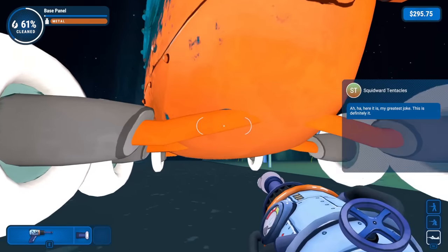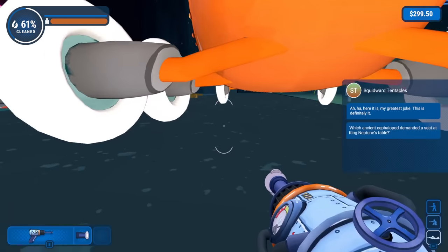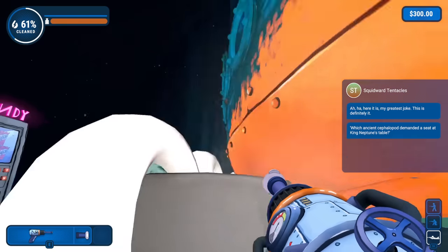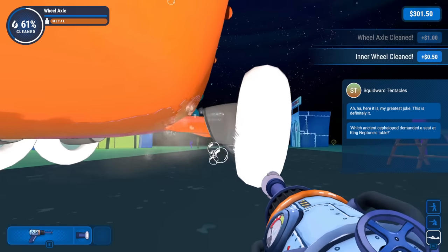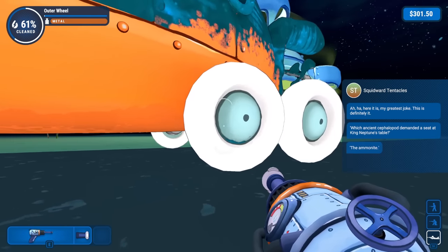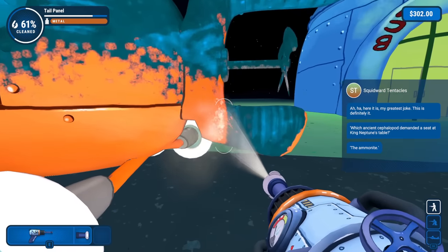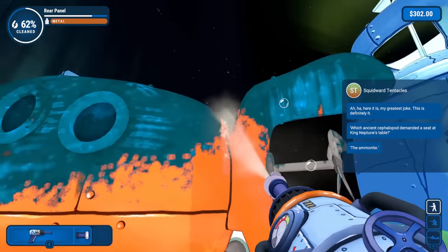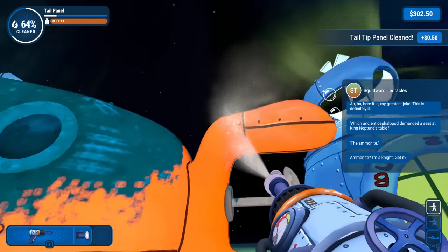I don't know what he means by his greatest joke. Got a little bit more to clean up over there. We got this back panel all finished up. Which ancient cephalopod demanded a seat at King Neptune's table? I'm not really good at ocean-themed jokes, so I'm just going to let him tell me. Let's get back to it — the Ammonite. I don't get it. I'm so sorry, Squidward, I just don't know much about cephalopods.